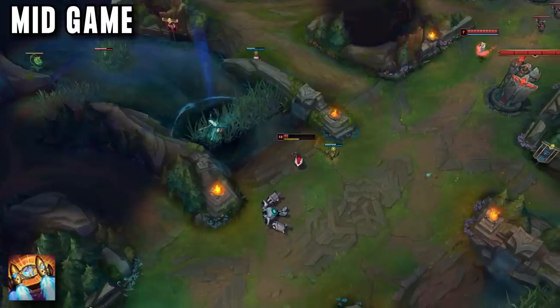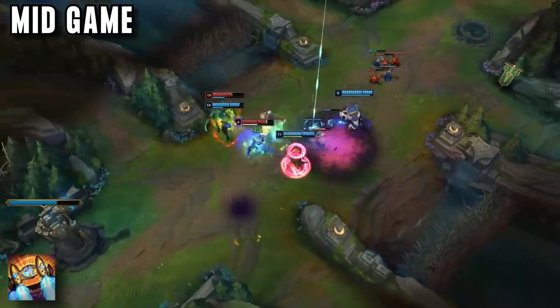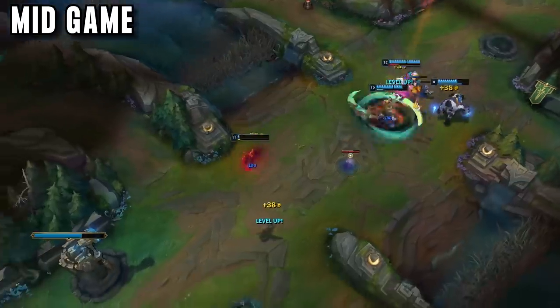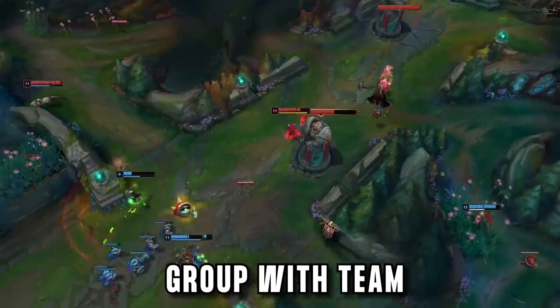Rocket Belt is great on all AP assassins like Kennen. He wants to engage and hit lots of enemies, so an extra dash is always worth it. Even Akali is now buying Rocket Belt, showing that you can never have too much mobility. In mid game you have two options: either go to the side lane and look for a 1v1, or group with your team to fight for an objective.